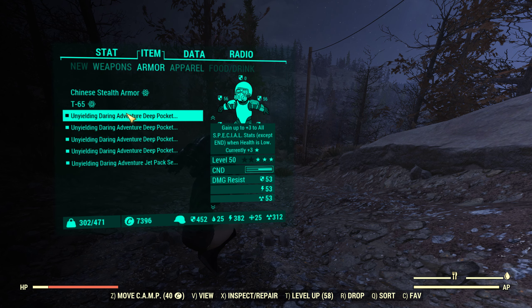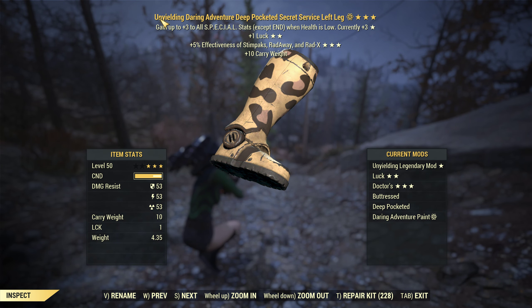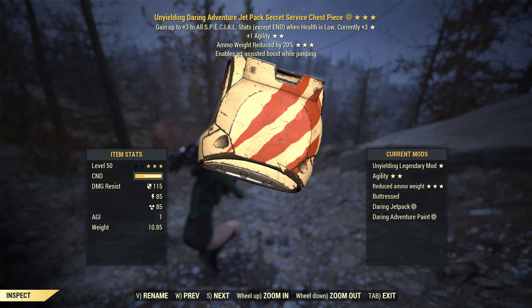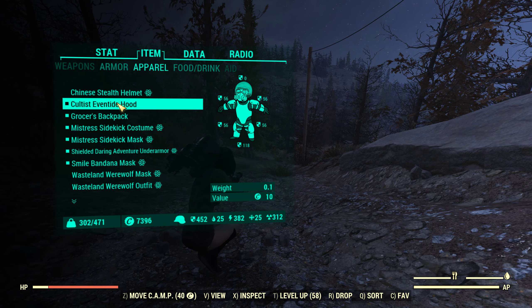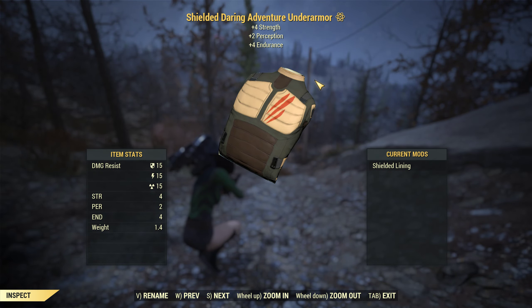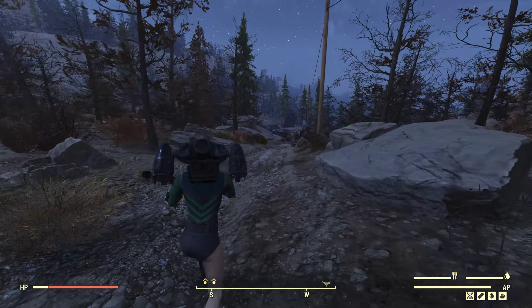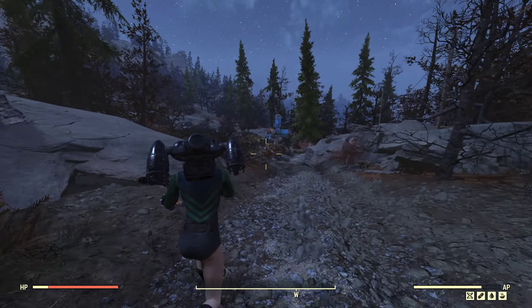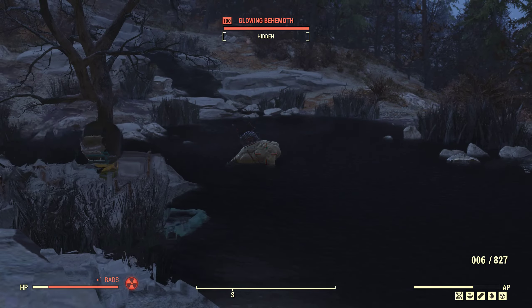The armor I'm using is just a random three-star Unyielding Secret Service armor. The main reason is the Unyielding - we have Buttressed and Deep Pocketed on all limbs. The chest has the jetpack on. Let's see what this weapon can do against the giant Behemoth down here. We're going into sneak.